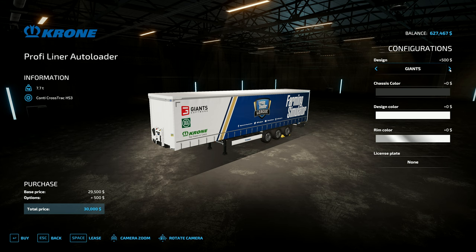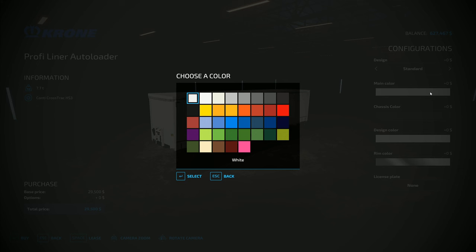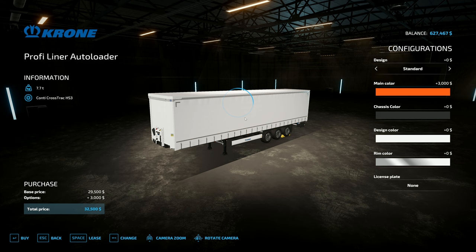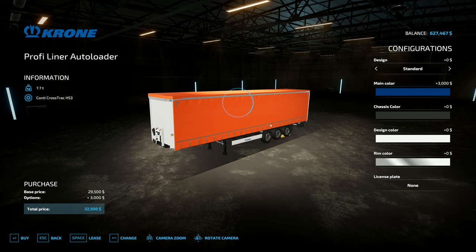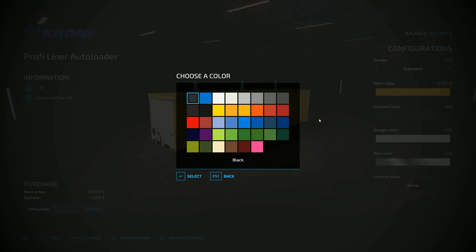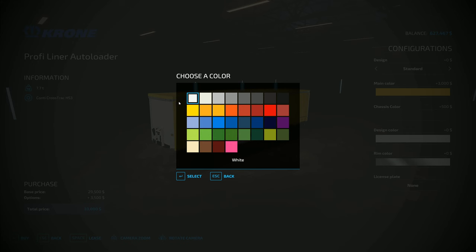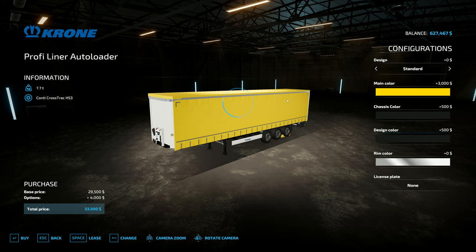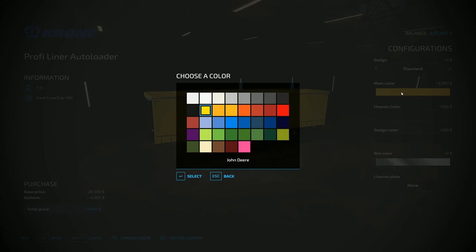And it's this one here that I wanted to try. We've got Crone. We've got all the Giants, the Farming Simulator League stuff on it, or standard plain white. We can change the color - actually I'm going to go with the standard white. And then we can change the different colors on them. So we could have orange on there, we could go with dark blue. Let's go with a bright yellow. Chassis color there is jet black. What about design color? Jet black on there.